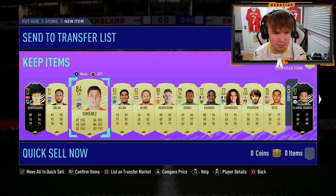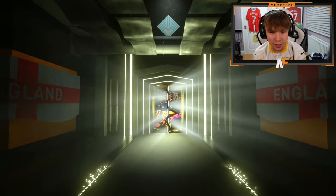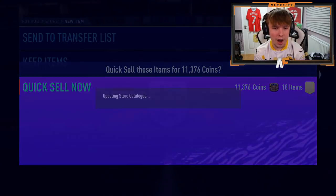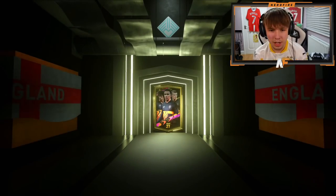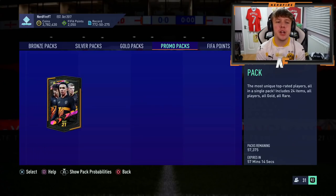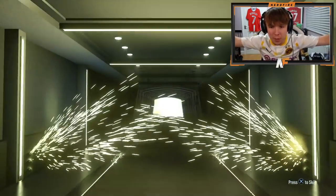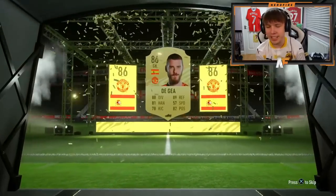Anyone behind Oblak? Jimenez, another inform Clark Harris, and that's about it. I think we've got two more 100ks left. Can we get another FUT Birthday to end this video? These 100ks have genuinely been awful. Going for another nose pack — the only time we got a walkout was a nose pack. Give me an icon or FUT Birthday and I'll open another two — never mind, it's a board. Final 100k pack, here goes nothing. Walkout — it's not a FUT Birthday but it is a walkout. It's David De Gea.